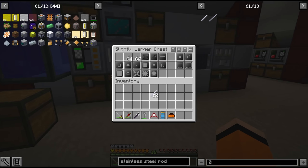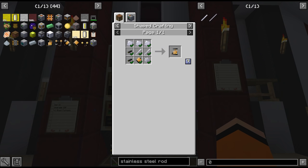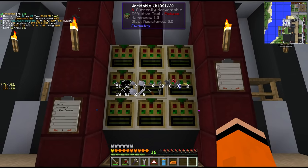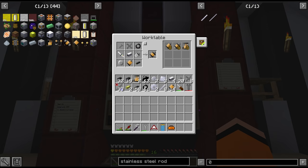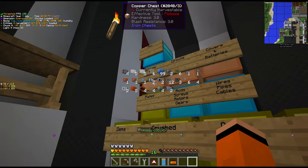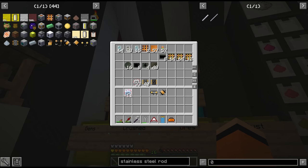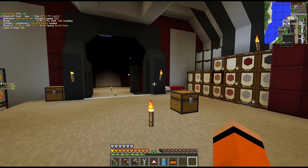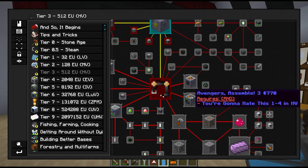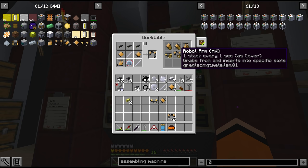There are 12 stainless steel rods from the last six ingots. With that we can make our piston. We also need the HV pump, the conveyor module, and I think robot arm is the last one - which does require an HV circuit, of which we have 12. Let's make two robot arms since we'll need the assembling machine. It's one of the first quests at HV tier, and normally always requires two robot arms. Two HV robot arms unlock the recipe.